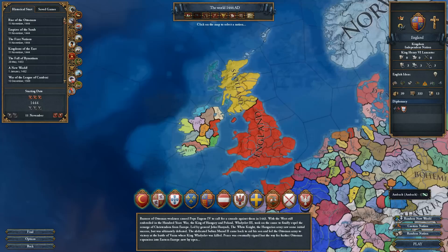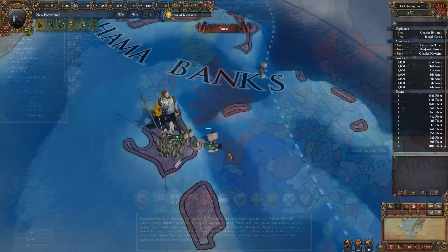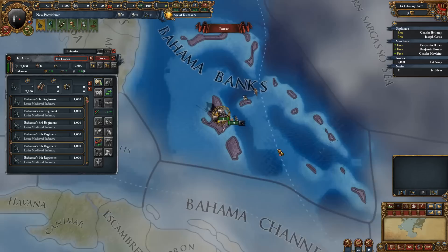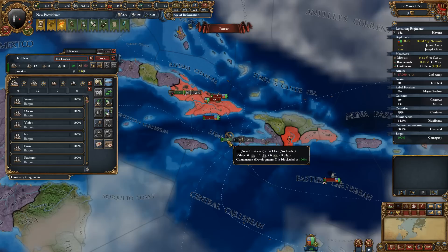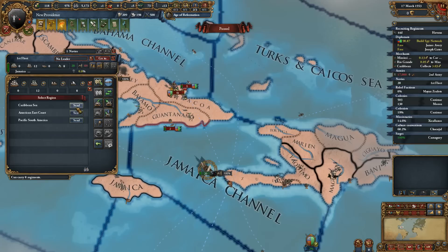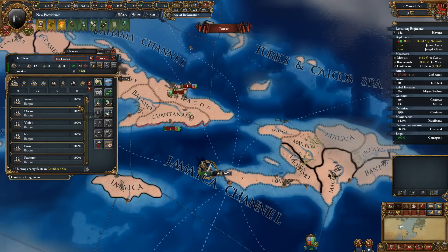For the purposes of this guide, I will be starting as England, as New Providence and the Bahamas were historically English during their period of piracy, but you can play as any nation that you like. Forming the pirate republics as England also offers you the unique opportunity to switch to American culture upon your independence, but your choice of starting nation is entirely aesthetic and will not impact your campaign in any way, outside of starting difficulty. I do recommend starting as a European nation, as this will allow you to reach the Caribbean easily and usually within the first 50 years of the in-game start.